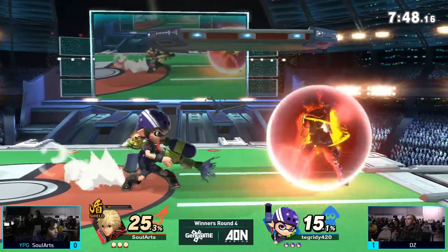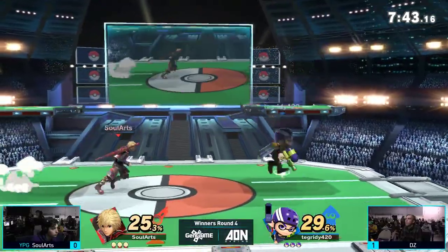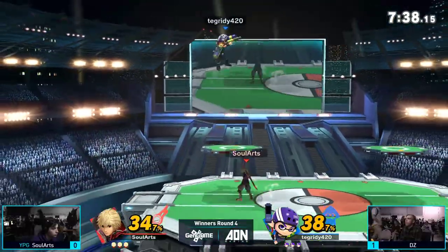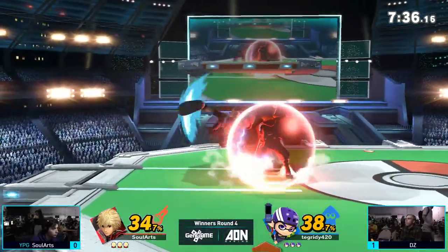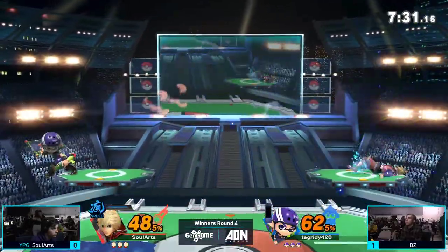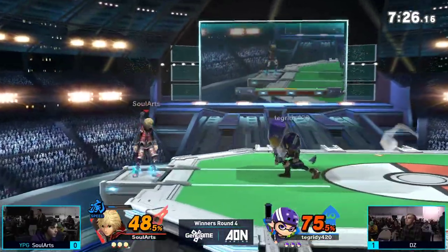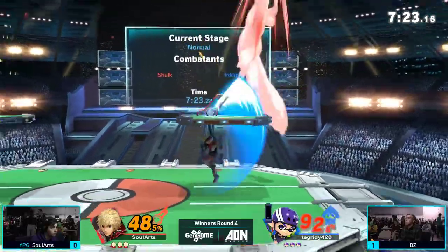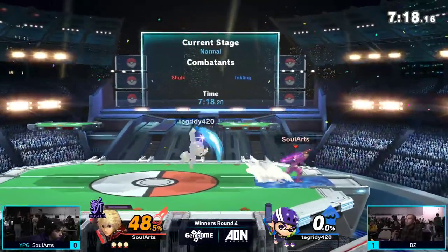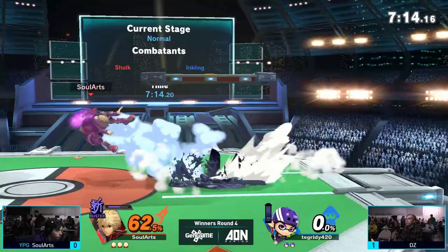Was that backslash just to get out of there or a miss input? I think it was a miss input. DZ trying to just base him out with his back airs. It seems like Sol Arts is doing a little bit of a better job of keeping DZ out than at the start of game one, where DZ just kind of had free range to do whatever he wanted. With his Speed Art, he's going to be able to apply some good pressure of his own. He goes into Smash Art, gets the back air, and that's going to take the stock. That was a meaty back air — and he had to taunt too.